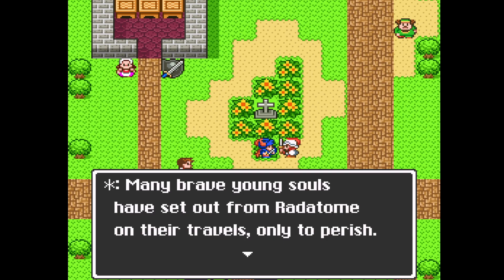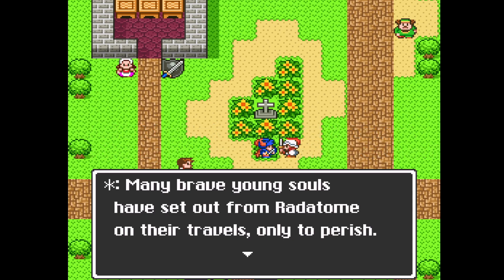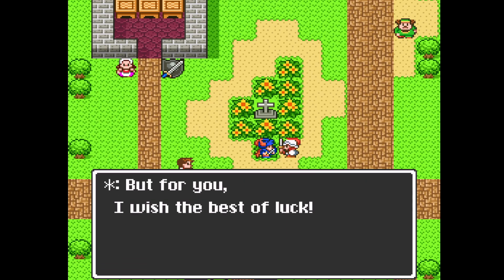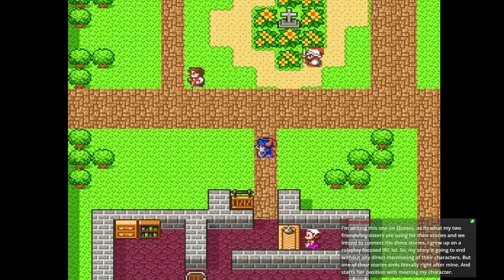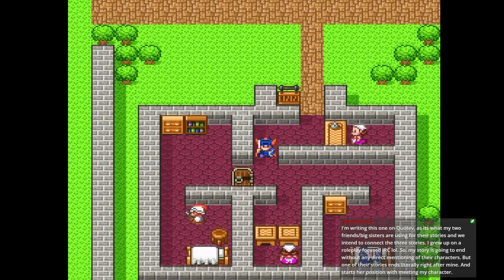Many brave young souls have set out from Aliyahan — I'm going to call this town its correct name — on their travels, only to perish. Unless Ratatome is what it's called in Japan, in which case Ratatome would be the correct name. I just know it as Aliyahan because that's what it's called in every other translation. Just like how we know the hero to be Erdrich, but in Japan he's known as Loto or Roto.